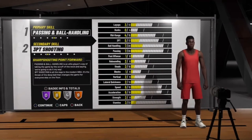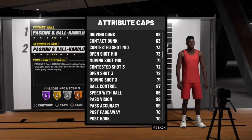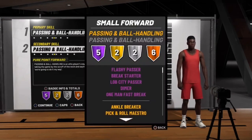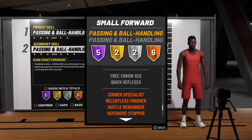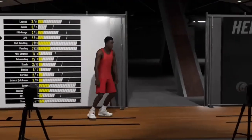It's getting into the build. Obviously, you want to go passing and ball handling primary and secondary. Here go the stats right here. Now, some things are going to change, but I want to talk about something real quick. Drive and dunk should be higher. For point forwards, drive and dunk needs to be in the 70s, high 70s at least, because point forwards can dunk way better than what 2K is showing. LeBron James is a point forward. Ben Simmons is a point forward. Giannis is a point forward.